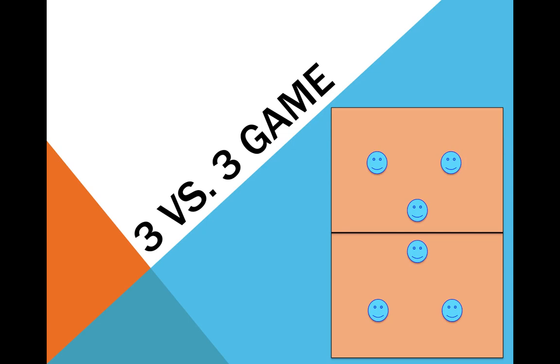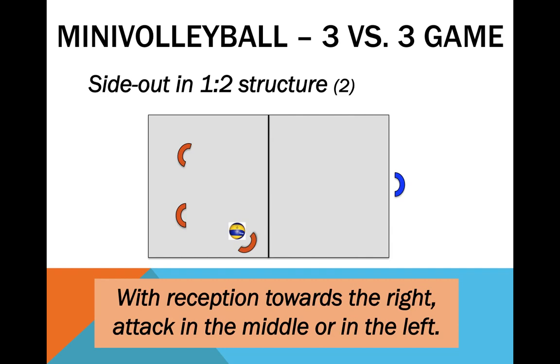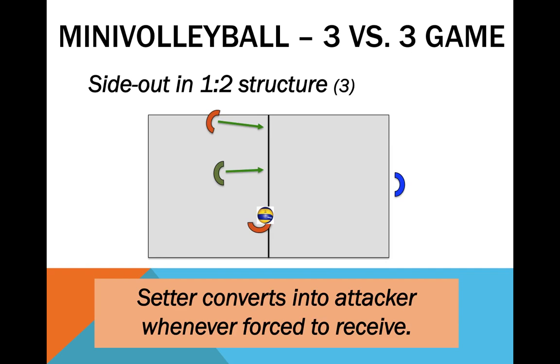Moving on to the 3v3. Let's first structure side-out. The most common way is with a 1-2 structure. Notice how the setter should be facing the server and slightly away from the net, being ready for eventual short serves directed towards him. In case of a missed reception, the team should try to have two attack options available. If the setter is forced to receive the serve, he should convert into an attacker. With young kids, most often the setter would play the ball backwards and stay near the net, leaving the team with only one attack option. The alternative we present here teaches the team how to convert an out-of-the-system situation into an organized attack.